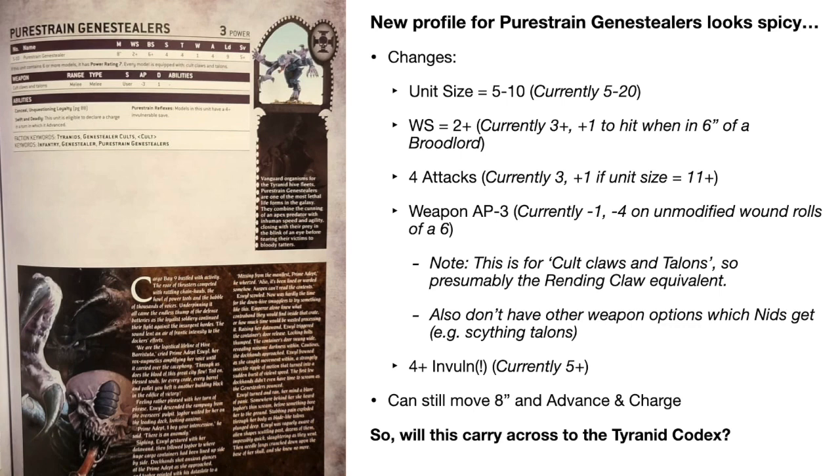A quite big change as well is that their pure strain reflexes give them a four plus invulnerable save. Currently on the Gene Stealers it's a five plus in the Tyranid codex, so this would be a significant improvement to their durability.